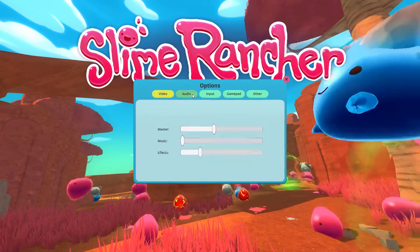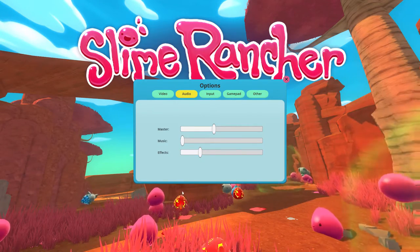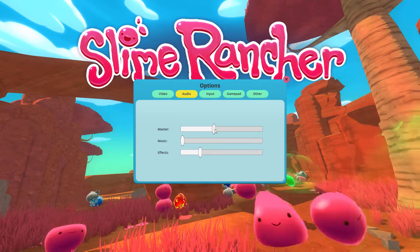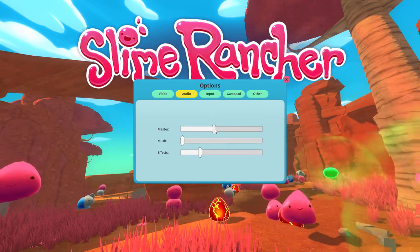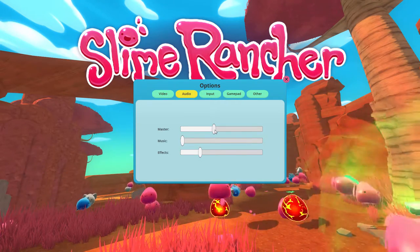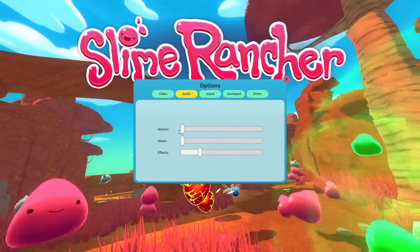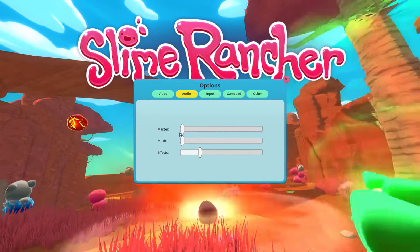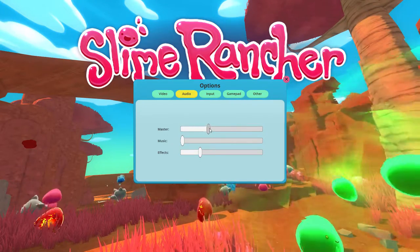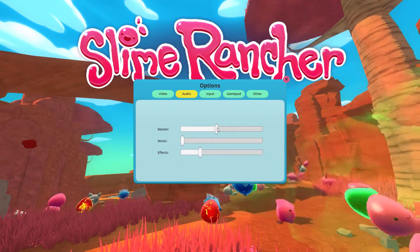Let's go into Options, go to Audio, and watch these red guys here. We're going to turn down the volume once they start making some noise. We're in a little cutscene here, so this may be a little different once we get into the game. Master Volume and those explosions did not do anything with the overall volume — you can still hear them.